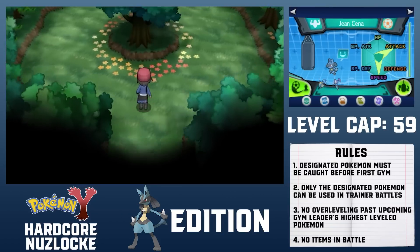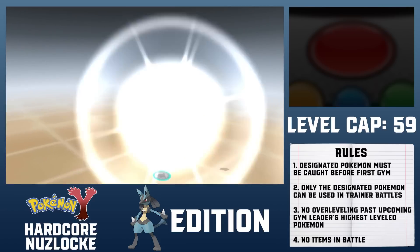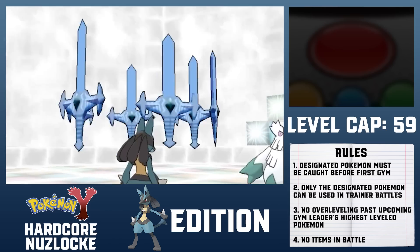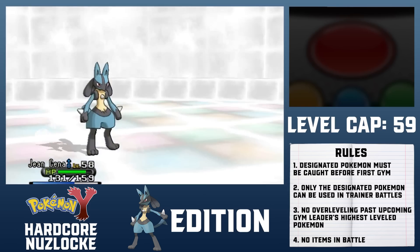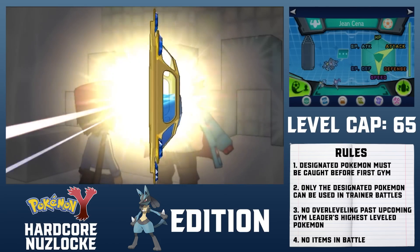The Gym Leader of Snowbelle City is in another castle, so I have to head through a physics-defying forest to fetch him. After taking on all 4 Gym Trainers, Lucario falls just short of the level cap of 59. Wulfric's Ice-types stand no chance. I give Lucario an Aspear Berry to heal a potential Ice Beam freeze and start the battle. Swords Dance is completely safe, and Abomasnow uses Ice Beam, validating my item choice. Low Sweep KOs both Abomasnow and Cryogonal, while Close Combat fells Avalugg. The final Gym Badge is mine.